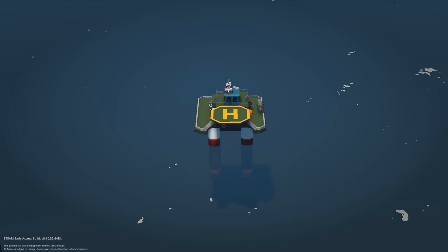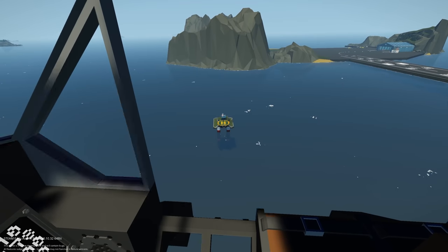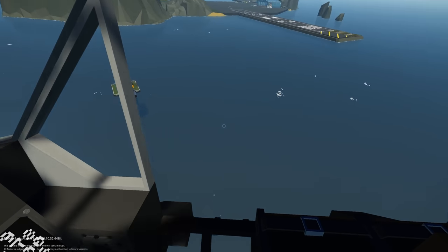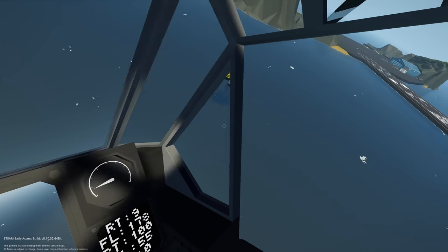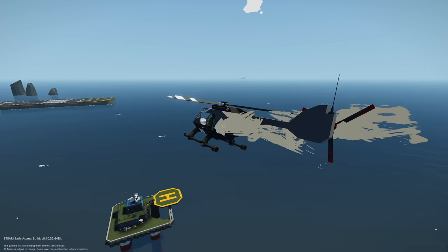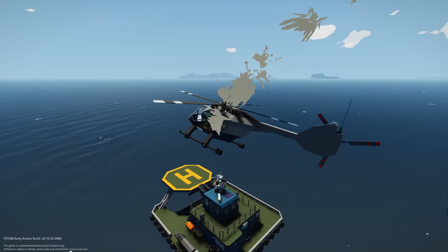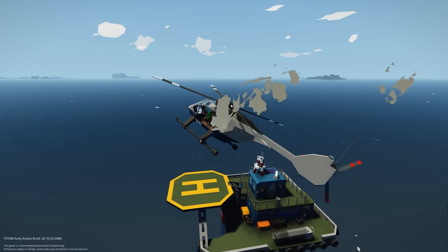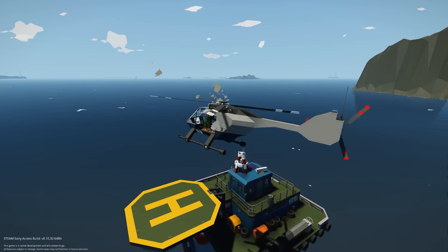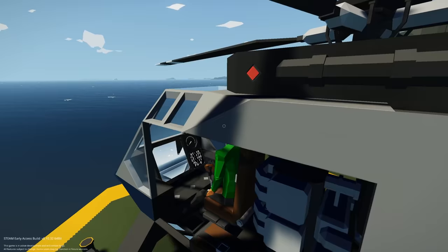Starting off with the first creation, we have the Stormbroker Outpost Research Base, submitted by AKS. This is kind of like an oil rig platform. He said it was built to be a weather monitoring and wildlife monitoring station. I'm up in the helicopter and I'm going to use that to visit most of the creations today. We're just going to come and land over here. This has got quite a few cool features — obviously a helicopter pad, and there's also a rib docking station on this one.